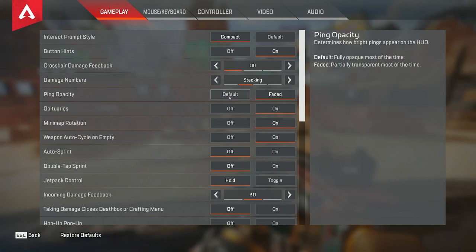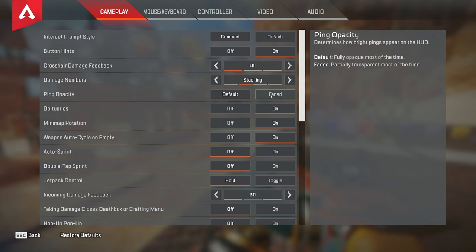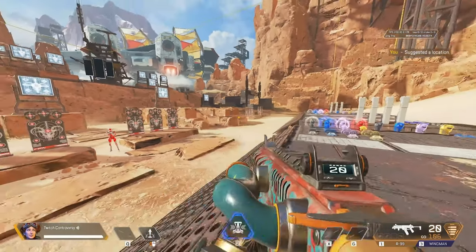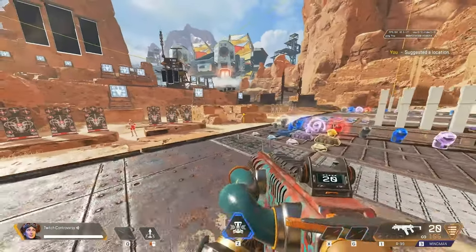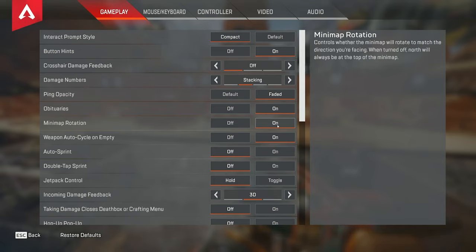Ping opacity I have on faded. If you have this on default it's really big and really dark; faded makes it fade in and out — less visual clutter. Obituaries I have on — this is the kill feed. Minimap rotation I also have on. This is something I've transferred over from all my other BRs; I think it's just easier to know where you are on the map when you have this on.